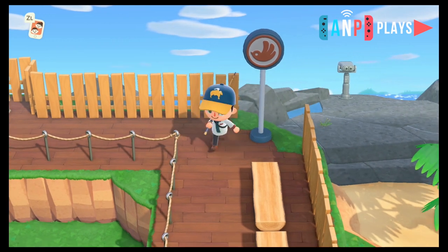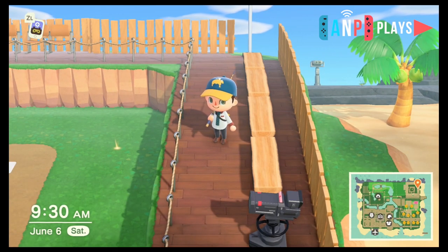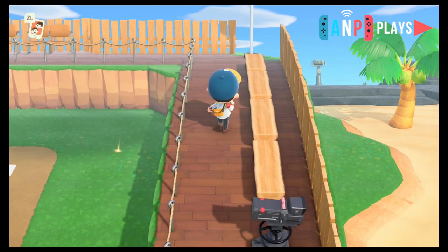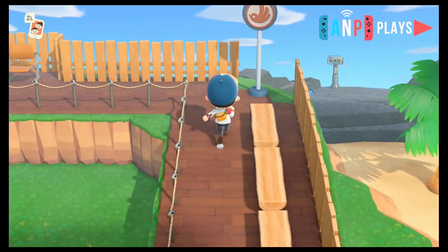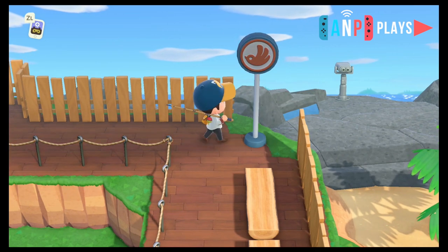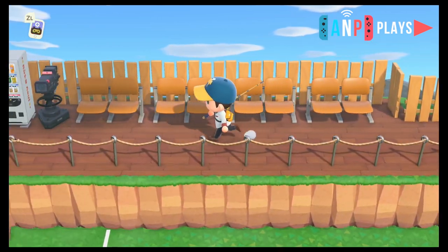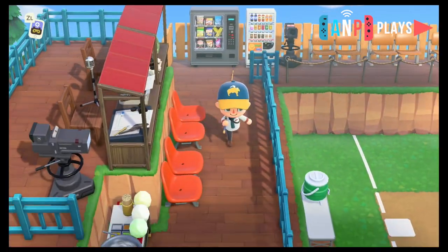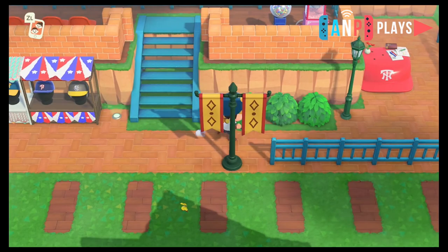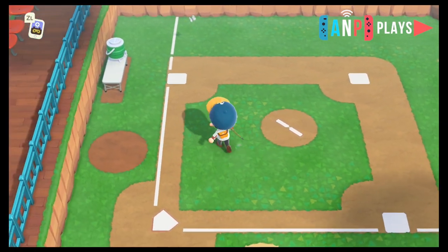I grew up in LA going to a lot of Dodger games at Dodger Stadium — there's always that big 76 ball, and the bleacher seats in the left or right field pavilions weren't connected to the rest of the stadium. The benches were benches, and this reminded me of that, so I tried to create different benches and chairs. That 76 ball reminded me of this light from the gas station in Pocket Camp, so I put that there. There are also some lecture hall chairs that worked well as stadium seats.